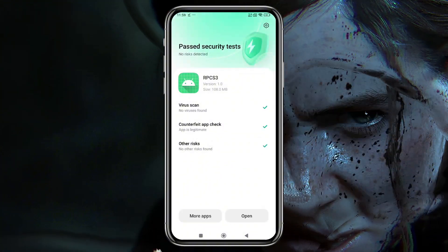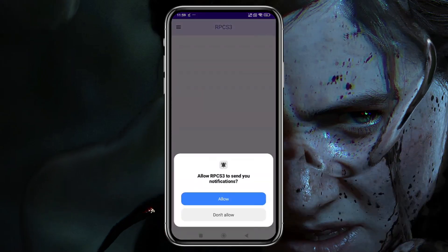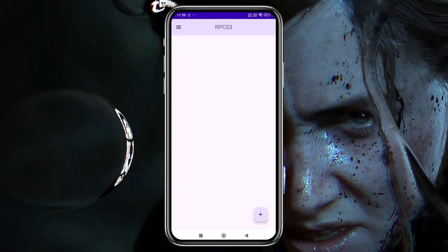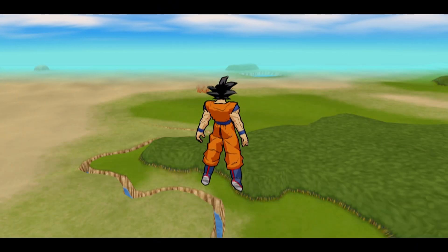When running any game, the emulator takes a significant amount of time to compile shaders. Additionally, if the screen turns off, the emulator crashes. However, once the shaders are compiled, the games become playable.